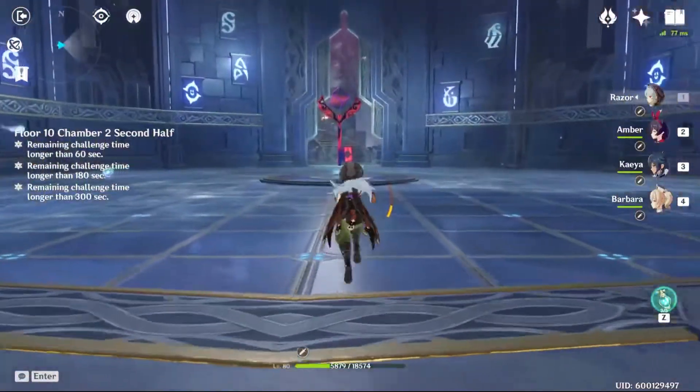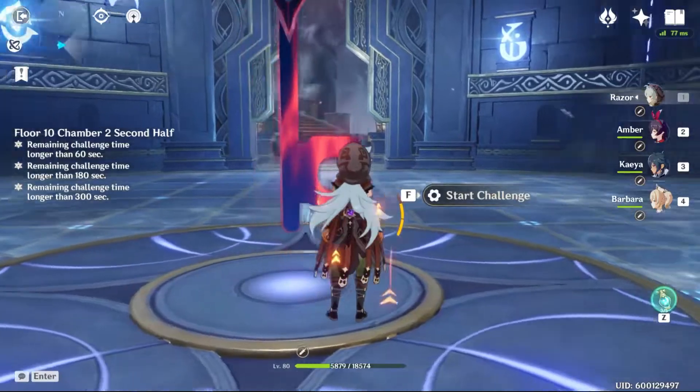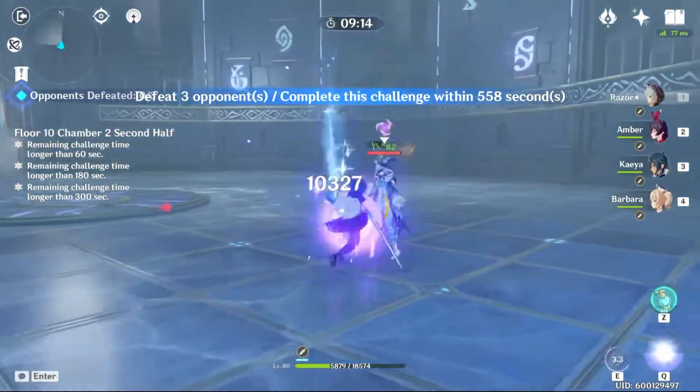Second half: once you feel like you're strong enough, go and kill the mage ASAP. Otherwise, kill the guys on the left and right first. I think the biggest problem that people are encountering is getting 3 stars in Chamber 3.